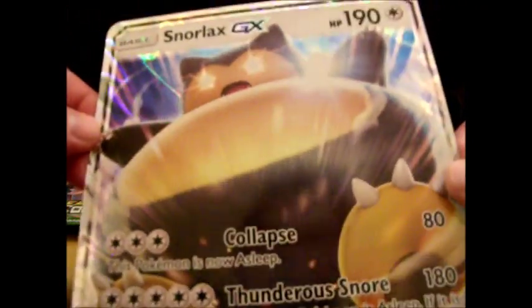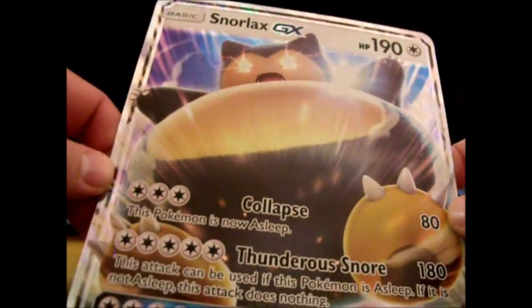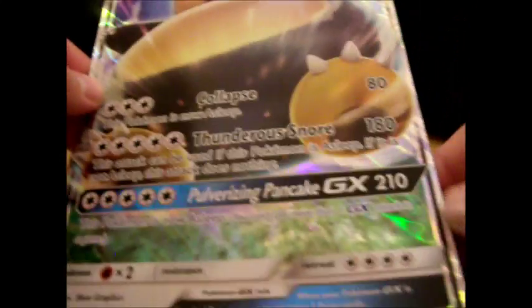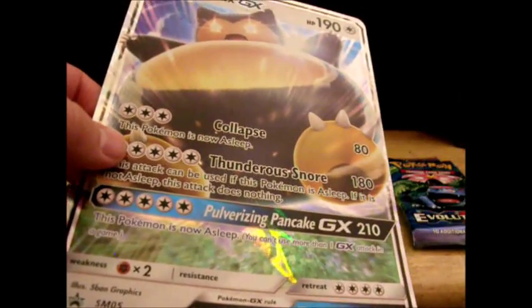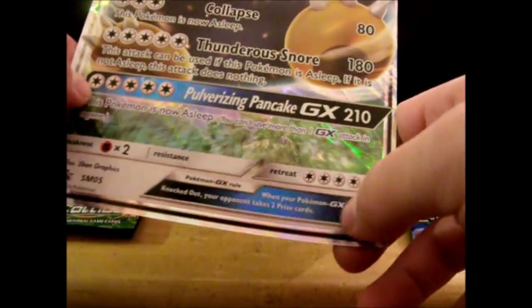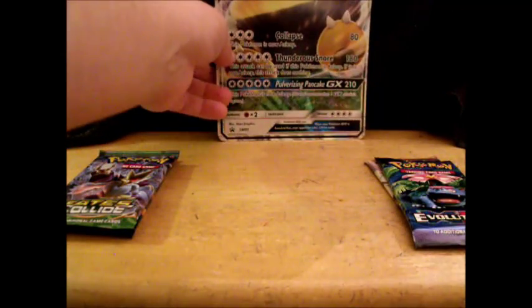The holographic foil looks definitely a little bit different — you've got the white holographic background, which looks really cool. It's a full art and feels very smooth. He's weak to Fighting, has a retreat cost, and is promo Sun and Moon 05.